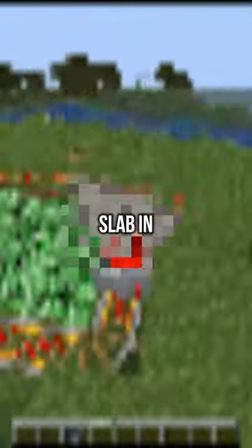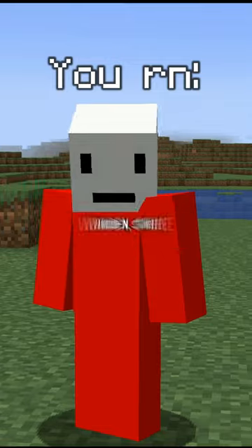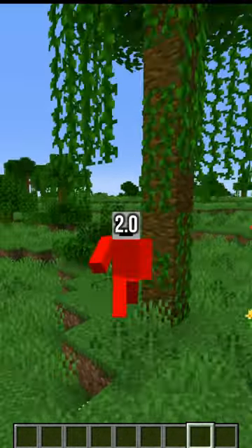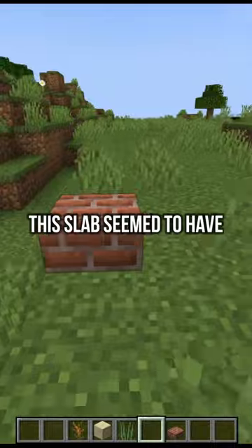Did you know that there is a secret slab in Minecraft? You might think there's only wooden, stone, or regular slabs, but this slab was added in version 2.0 during the April Fools update in 2013, also known as Minecraft 2.0. By its texture, this slab seemed to have more use than a typical slab.